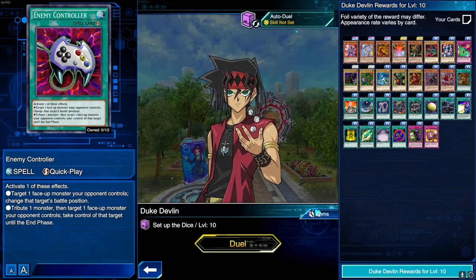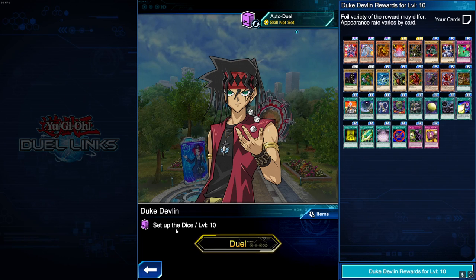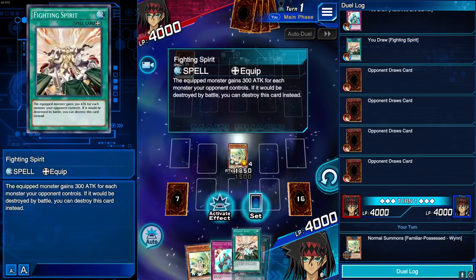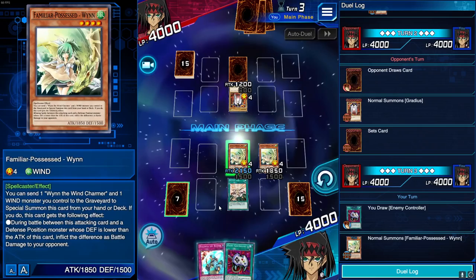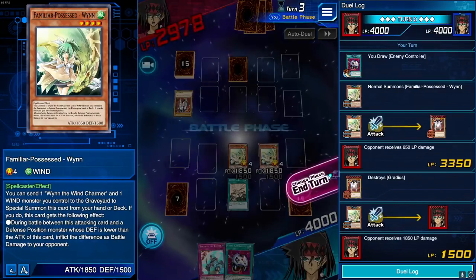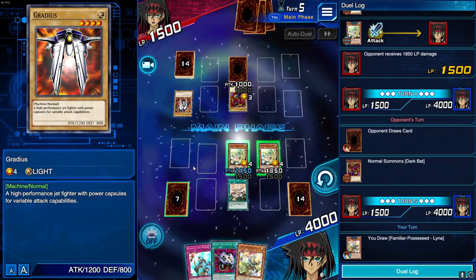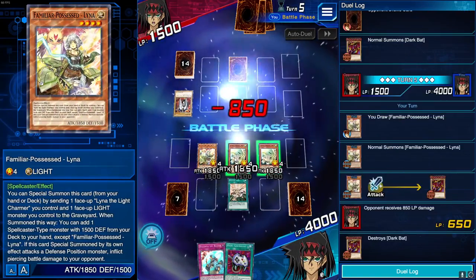If you want more XP, go to Items and activate an XP booster. If you're also trying to get cards from that character, activate a resource booster. Then just duel them — same as the auto duel, you want to summon, equip your monster, and destroy every monster your opponent controls. Keep in mind at level 10, your opponent won't have monsters past around 1500 attack, and they'll all be in attack position, so you'll always be dealing damage. Just keep summoning monsters and attack directly.